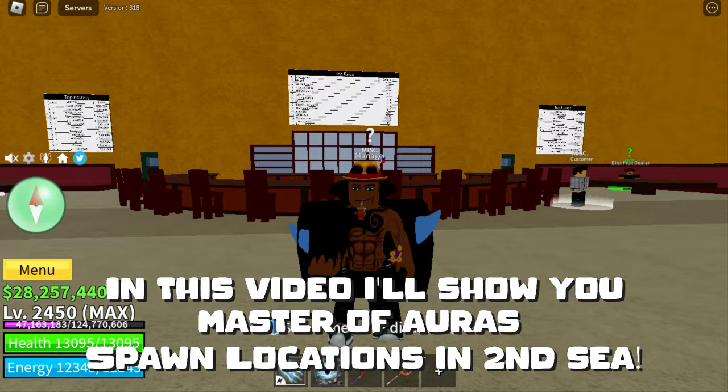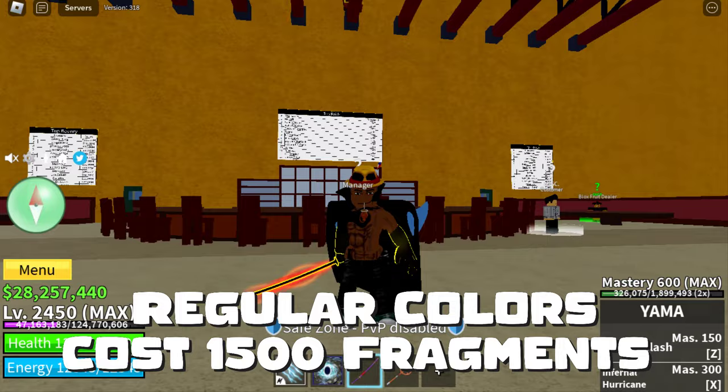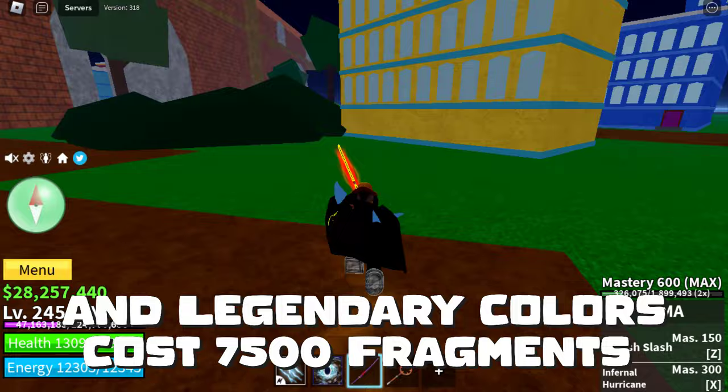This NPC will sell the player enhancement colors. The colors come in 2 rarities: regular and legendary. Regular colors cost 1500 fragments and legendary colors cost 7500 fragments. He takes 5 to 10 minutes to spawn and 20 minutes to despawn.